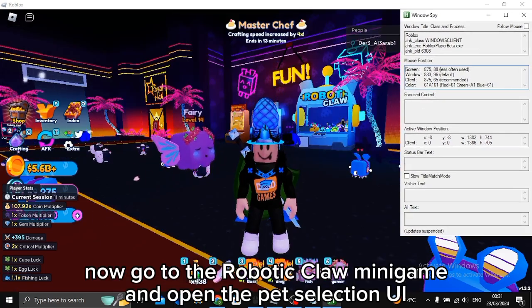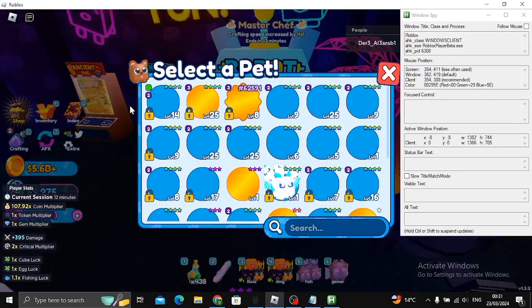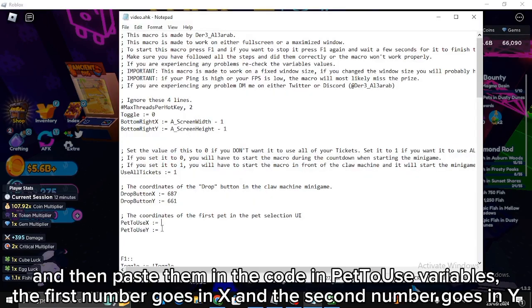Now go to the robotic claw minigame and open the pet selection UI. Put your cursor on the first pet in the menu, then hold Shift, click on Window Spy, release Shift, and copy the numbers in front of 'Window'. Then paste them into the code in the pet-to-use variables.